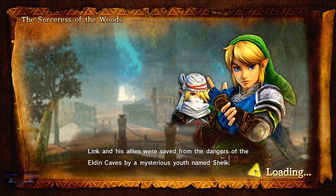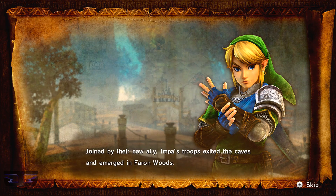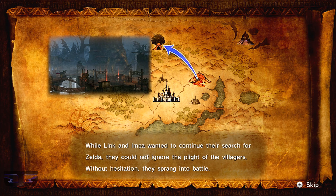Link and his allies were saved from the dangers of the Eldin Caves by a mysterious youth named Sheik. Joined by their new ally, Impa's troops exited the caves and emerged in Faron Woods. There, they found a hidden village overrun with monsters. While Link and Impa wanted to continue their search for Zelda, they could not ignore the plight of the villagers. Without hesitation, they sprang into battle.